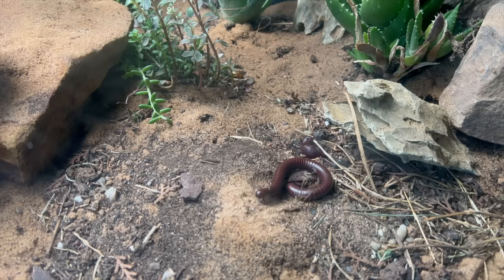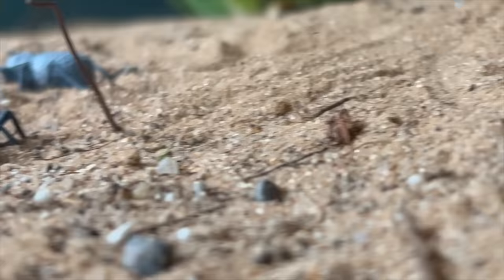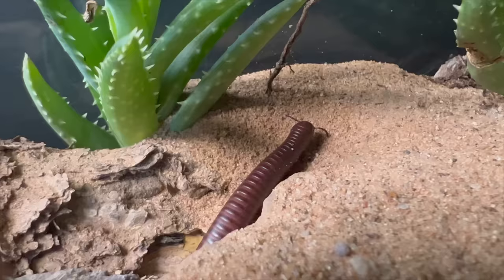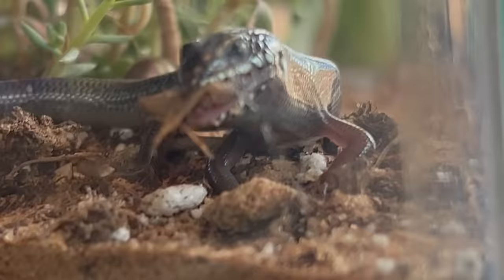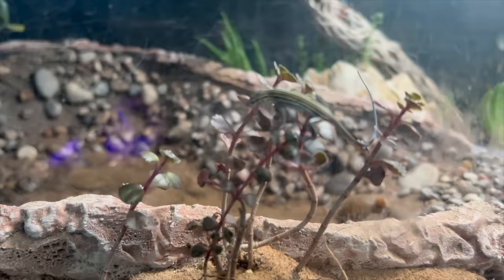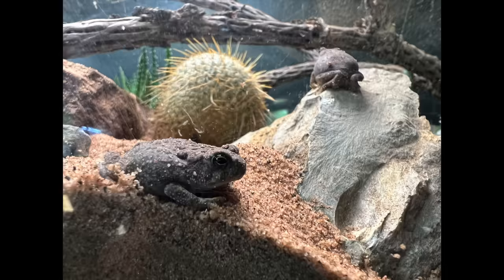Much like these guys — the blue death-feigning beetle. They will eat just about anything. The tank is now looking alive and well. Even the skink is getting in on the feast, and he also enjoys a little tree climbing in his spare time. The toads were being fat and lazy as usual, but no desert ecosystem is complete without a scorpion.